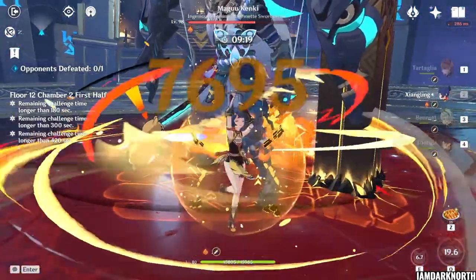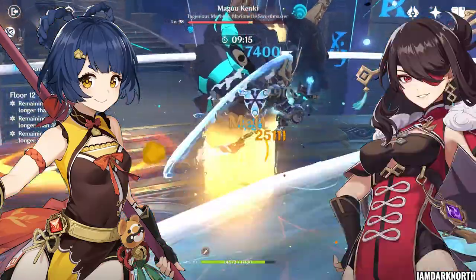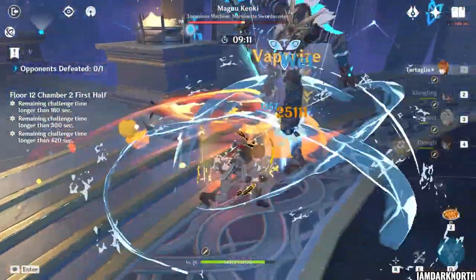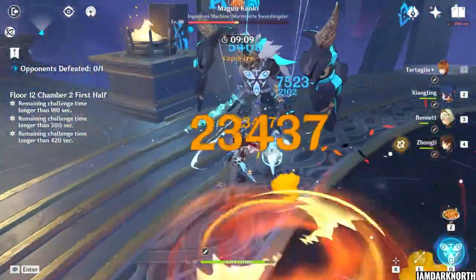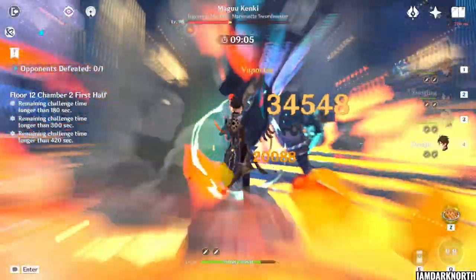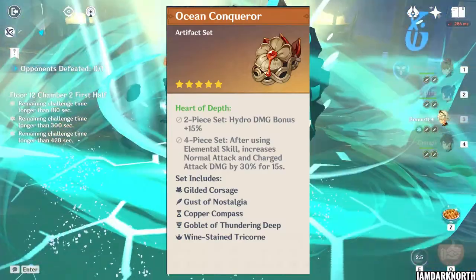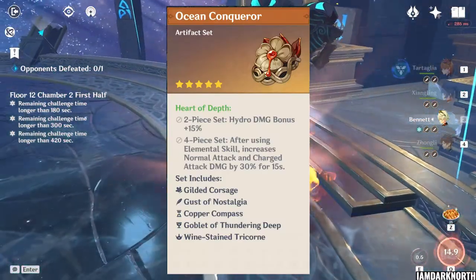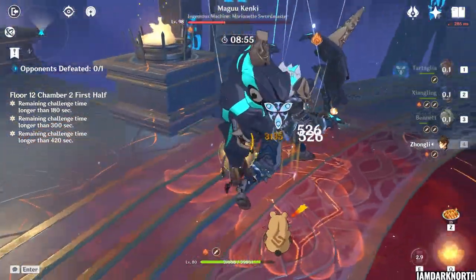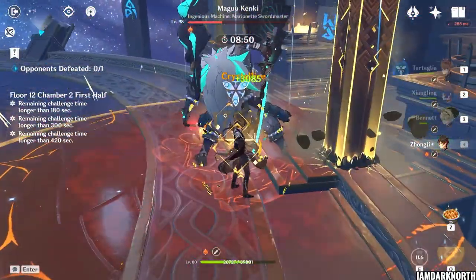For C0 Tartaglia, in both of his popular teams — the Vaporize team with Xiangling and Electro Charge, or the Fireworks team with Beidou and/or Fischl — he only stays on field for about 10-15 seconds or even less. This also happens to be the duration of the normal and charge attack buff that the four-piece Heart of Depth grants, which is also the best-in-slot artifact set for Childe. The optimal time to stay on Tartaglia is 9 seconds, which is very short.